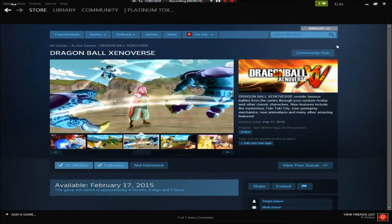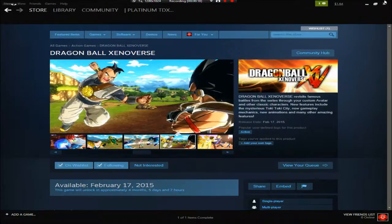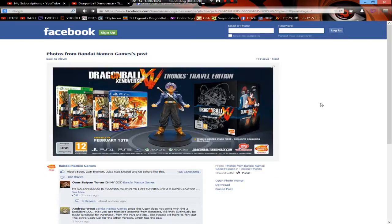Dragon Ball Xenoverse for Steam - let's take a look at this. Trunky Edition. I was expecting something like this. The release date is February 13th on consoles, February 17th on PC, which is kind of stupid but I get it.